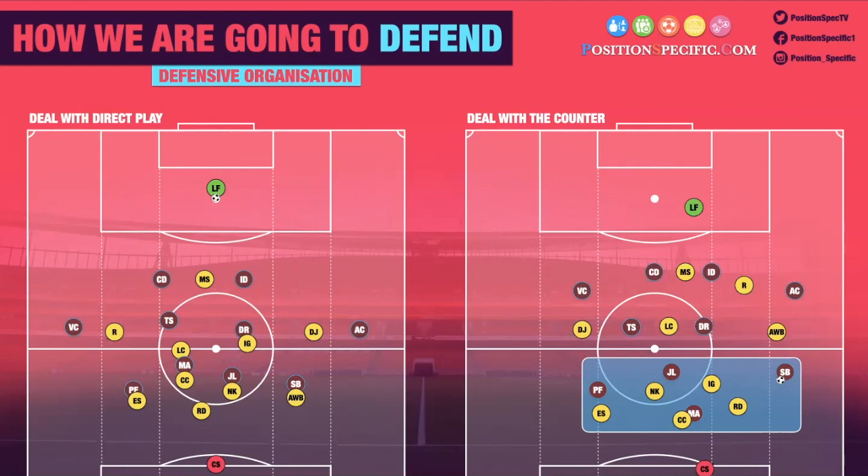If you go back to when we talked about building with a back three and two pivots — you've already got this structure in transition anyway. When the ball turns over you've initially got your three and your two, and that's something we'd pick up on as the game goes. When we pushed Declan Rice on to Gündogan, if that happens in the game you can just find your mark quickly because you're already in position. So some of how we wanted to build was also thinking about transition — and hopefully that makes sense and is clear for everyone listening.